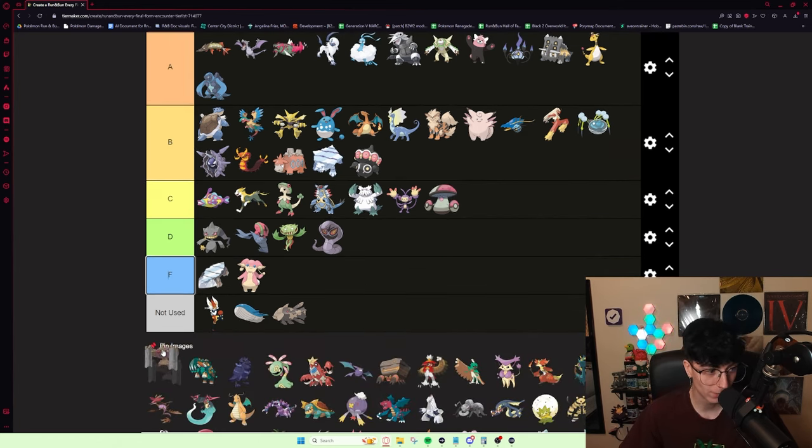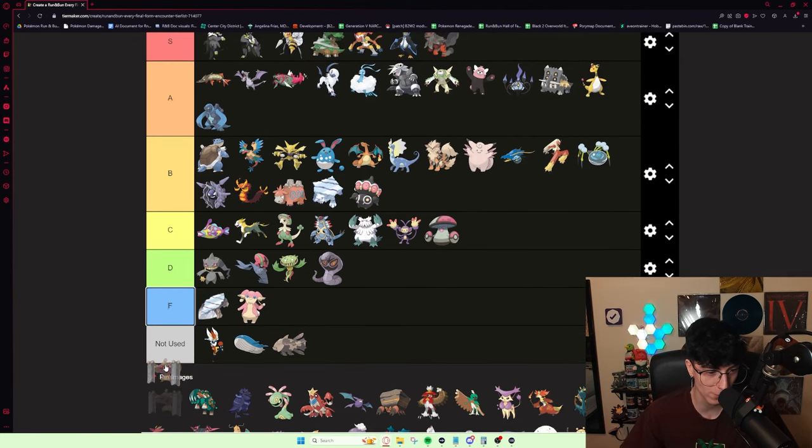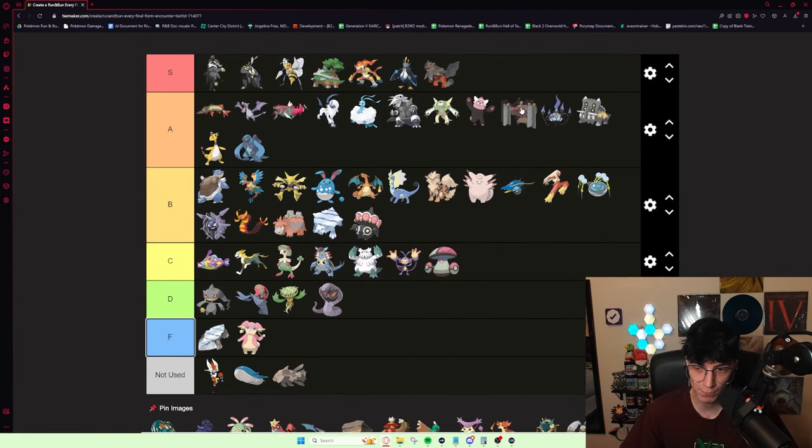Conkeldurr — if this thing is Guts, it is amazing. If it's Sheer Force, it's good. I think that averages out to A tier.